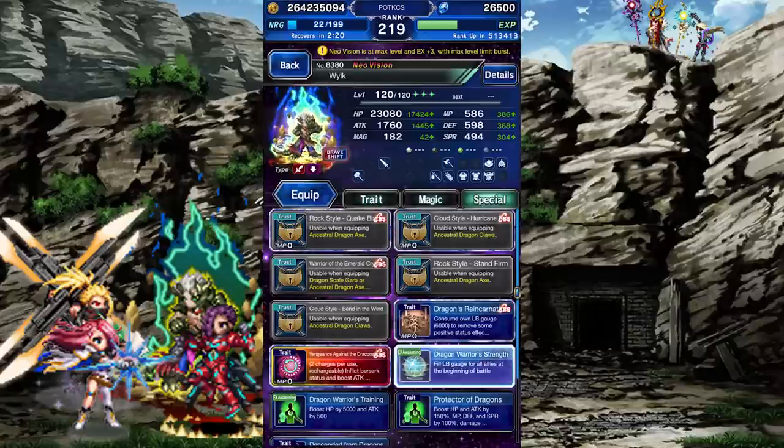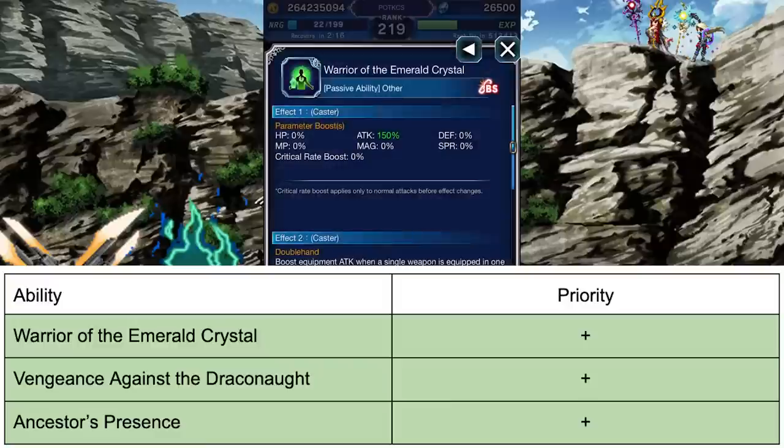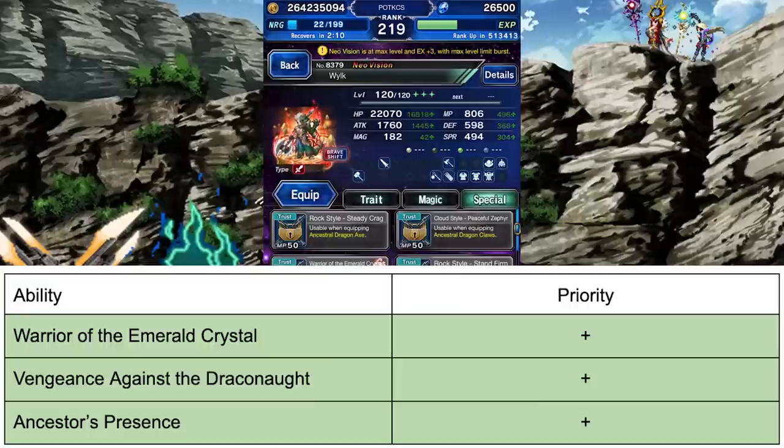Let's rank Brave abilities. They're all very good at making him kill. I'd prioritize Warrior of the Emerald Crystal to boost the passives — believe it or not, what was shown here was only at level 1. Then Vengeance against Draconaut for more attack and more damage, and Ancestor's Presence to strengthen the killer boost.